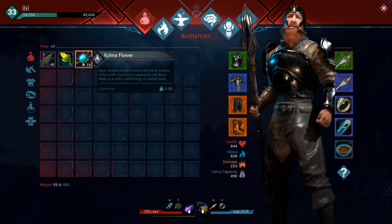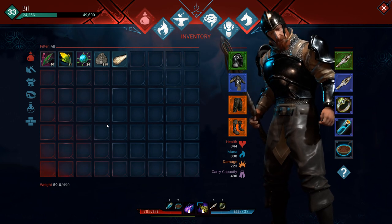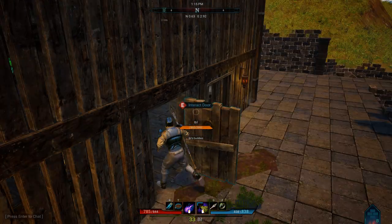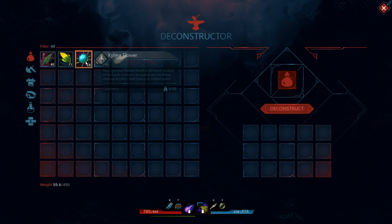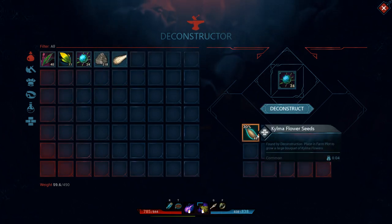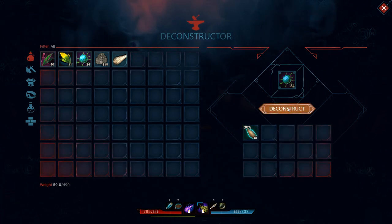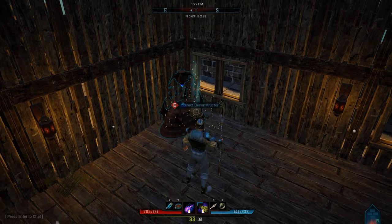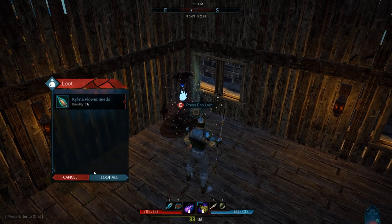At least I assume we can get kalma flower seeds that way. Let's head off to the deconstructor and see what we can get. If we pop those in, we get about 30% of 48 — so about 12, something like that. Let's see what that gave us: 16. Oh well, that's not bad.